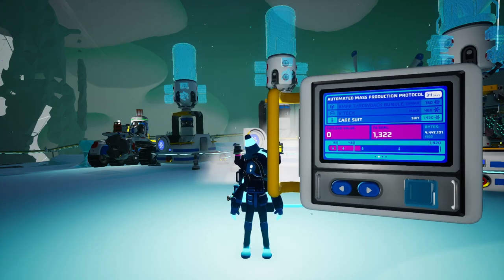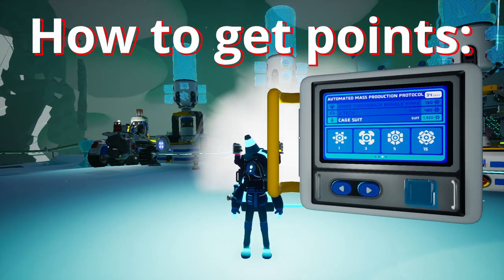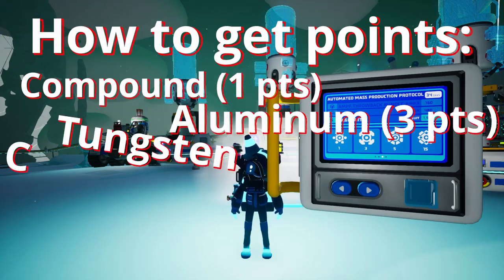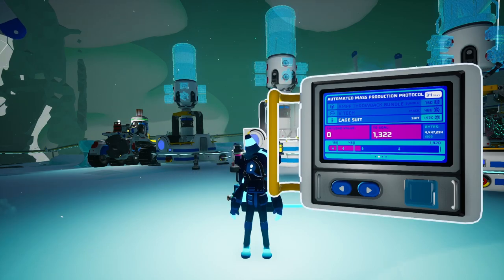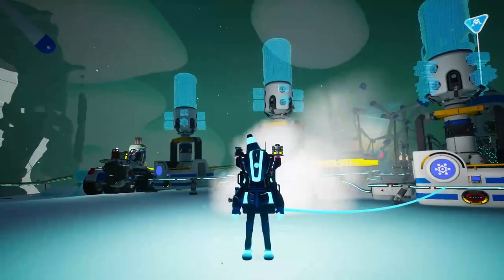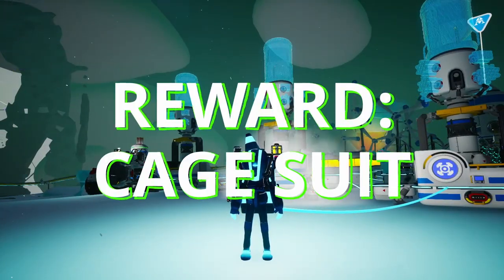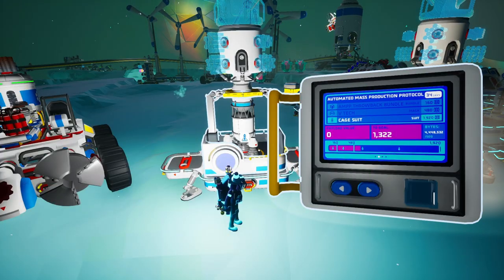This is the AMPP event — a limited time event where we can send specific resources such as compound, aluminum, tungsten carbide, or nanocarbon alloy and we get exciting rewards for that. Last time we got this VTEC mask which looks really cool, and in today's video we're gonna be unlocking the cage suit, which is one of the most unique pieces of clothing in Astroneer. We completed the first tier using compound, the second one using aluminum, and now for the third and biggest tier we're gonna use tungsten carbide.